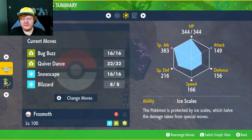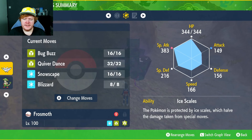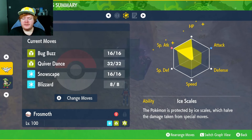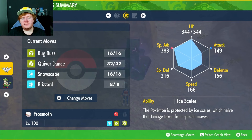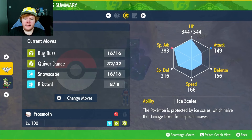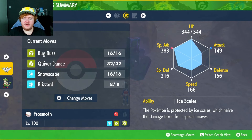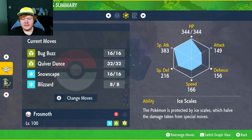I prefer to save my Stellar Tera shards. EVs are going to go into Special Attack and HP, and then the Modest nature to boost that Special Attack even more, and max IVs in everything except Attack. The ability Ice Scales is very useful — it halves the damage we take from special-type moves like Psychic and stuff, so this Pokémon is going to excel against special attackers.